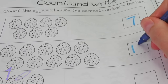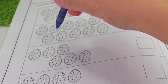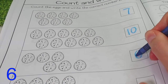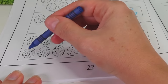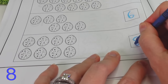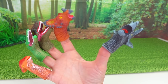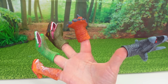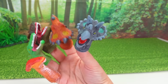And over here we have 1, 2, 3, 4, 5, 6! We have 6 eggs! And right down here we have 1, 2, 3, 4, 5, 6, 7, 8! We have 8 eggs! And how many different dinosaur slime bottles did we have today? 1, 2, 3, 4, 5! We had 5 dinosaur slime bottles!